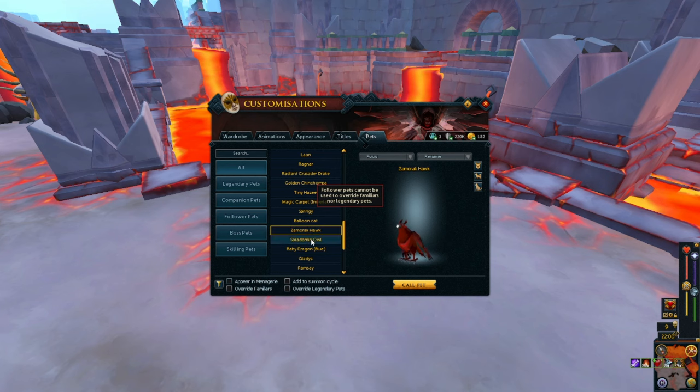The Zamorak Hawk and the Ceridian Owl — you get eggs from getting nests every once in a while. If you have like a red egg, you go put it in the incubator over in Taverly. You incubate it for an hour or something like that and it pops out — you have your Zamorak Hawk, you have your Ceridian Owl. I think there's a Raven too.